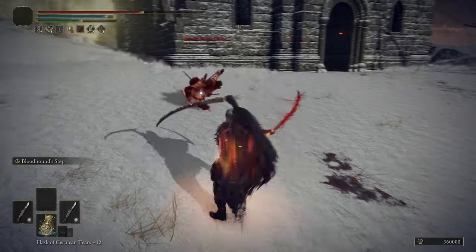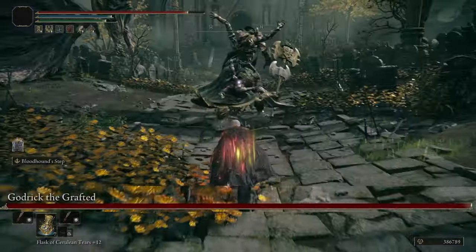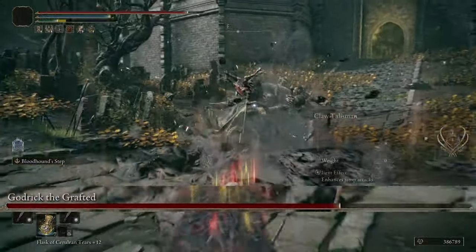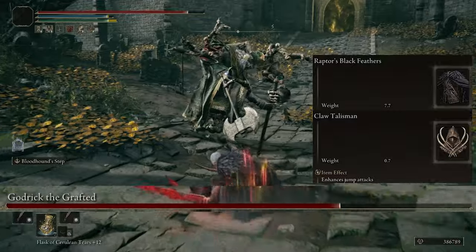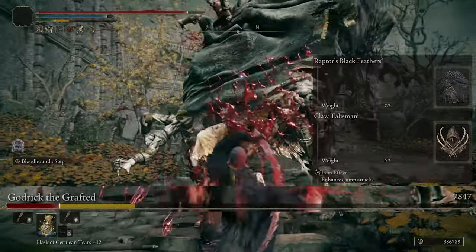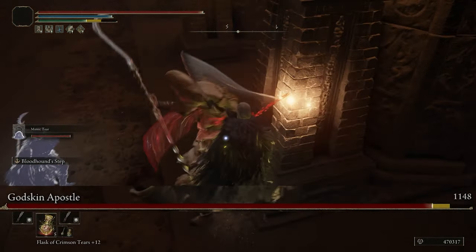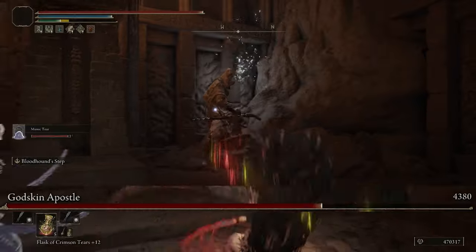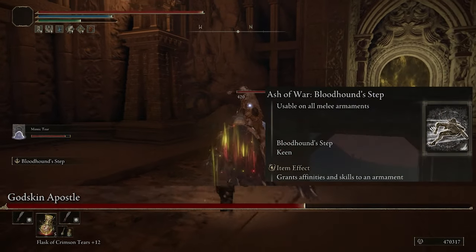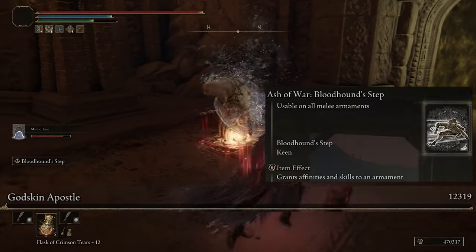The Thorny Cracked Tear works like the Winged Sword Talisman — landing consecutive hits increases damage output by up to 20%, and with how fast these swords swing, maxing it out is no issue. For jump attacks specifically, the Claw Talisman and Raptor's Black Feathers increase jump attack damage by a total of 25%. For the other sword's Ash of War I'm using Bloodhound Step for mobility and that assassin feel, dashing in and out of fights quickly.